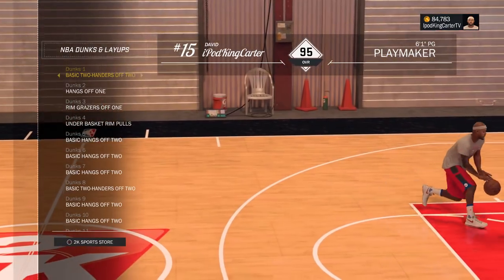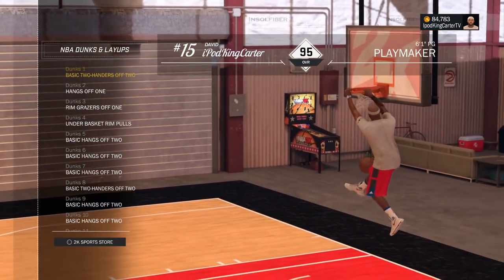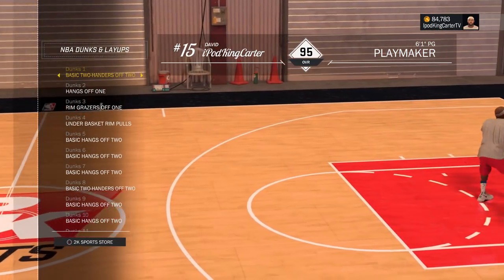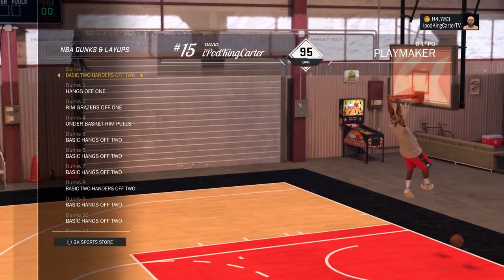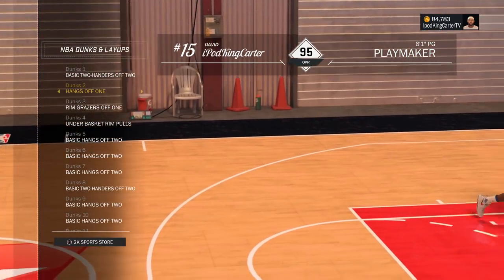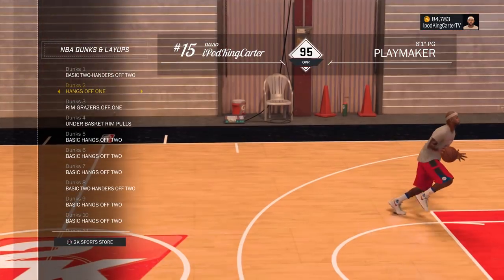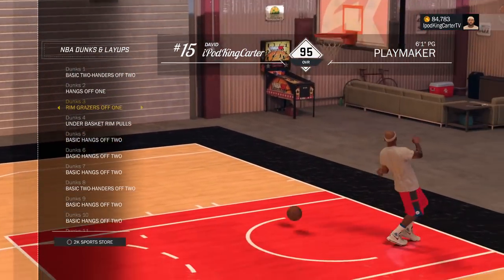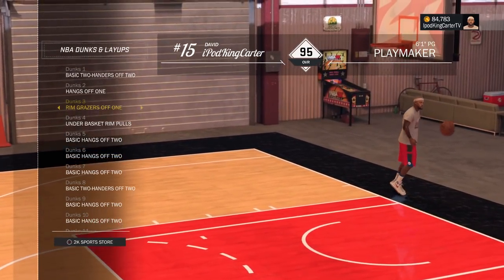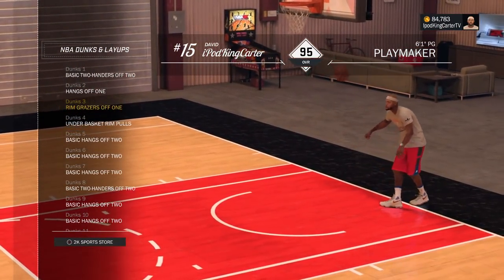Now for dunks and layups - if you want the craziest dunks and layups with the minimal amount of times getting blocked, go with basic two handers off two. It's only one back scratcher animation in this entire package - that's where you bring the ball behind your head, and that's the one people mostly block. Hangs off one I love because you make up a lot of ground when you take off; you kind of springboard to the goal instead of getting into a stuffed animation. Rim grazers off one are where I go into a regular dunk without bringing the ball behind my head - he just goes straight up with the ball, no windmill, nothing.